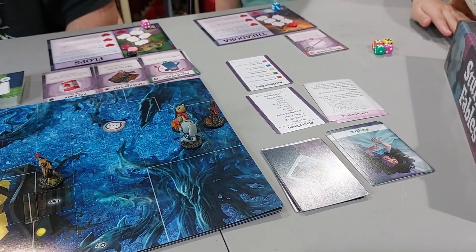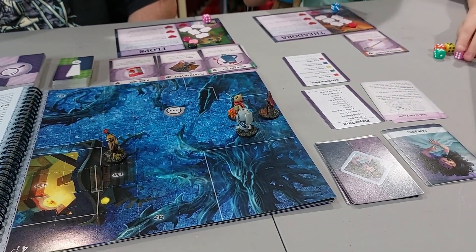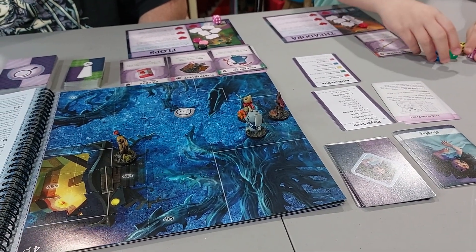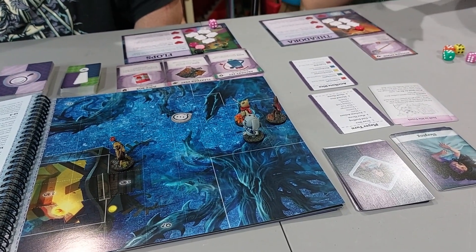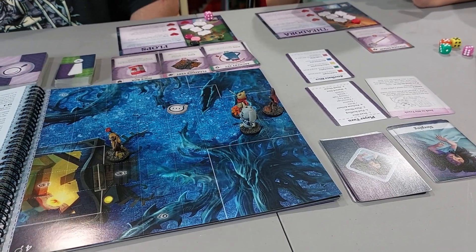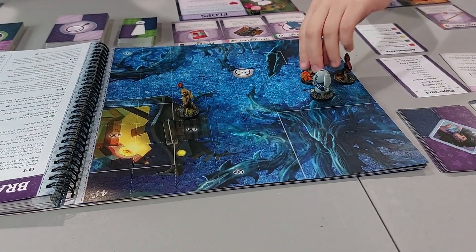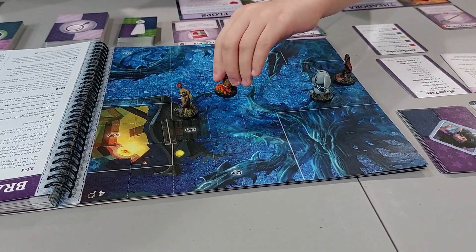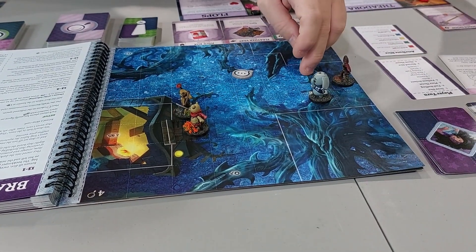So what does Theodora want to do first? I think Theodora is going to use this and then save this one. We've got to do the skill test. What are you doing with the dice anyway? I'm going to move towards flops, just in case anything happens. Six — one, two, three, four, five, six.